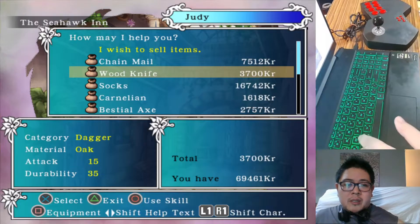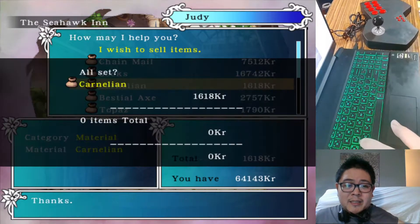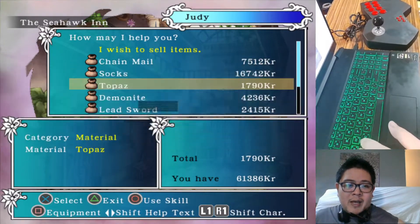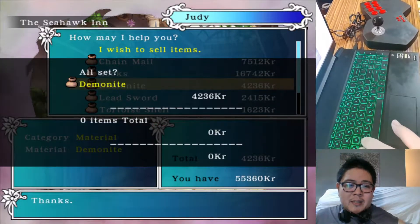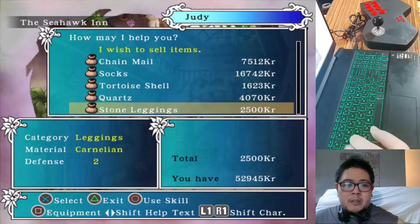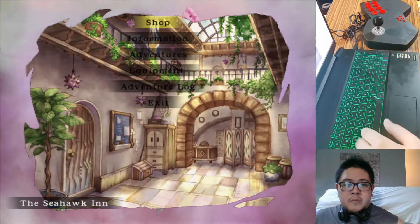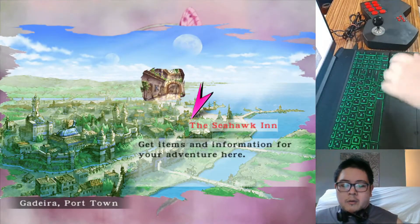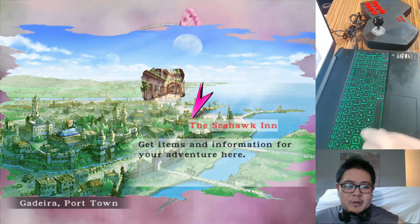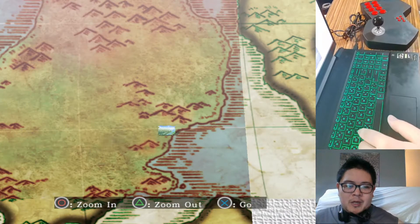Now we can have some money to buy ourselves some much-needed other items - the bestial sword, this wooden knife, carnelian yes, bestial axe yes, topaz yes, demonite yes, lead sword yes. We're not gonna get tortoiseshells or quartzes. I'll just see if there's any more interesting things in other shops and I'll be right back.